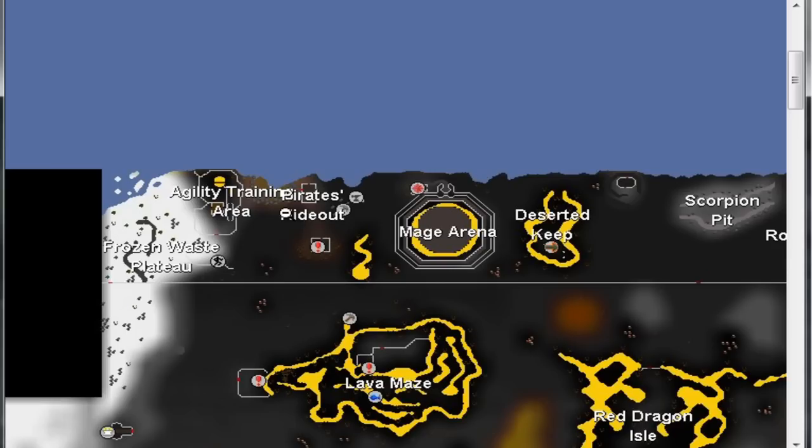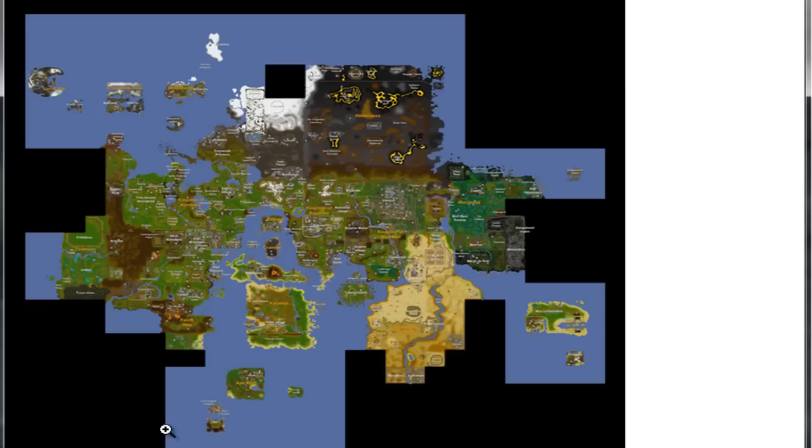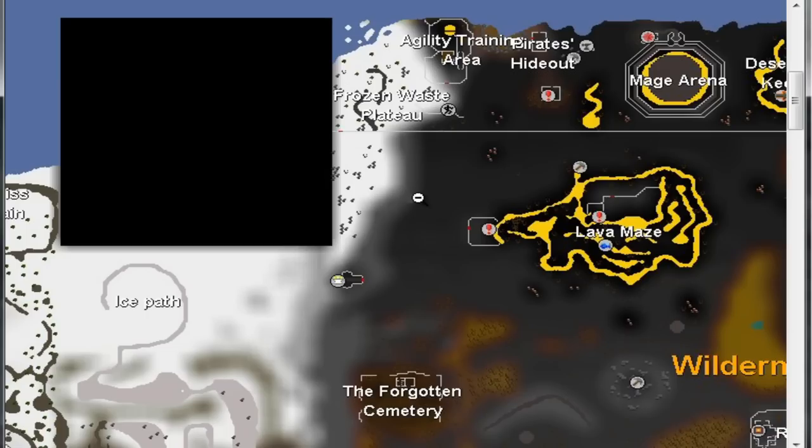Then he will mention something about a ghost in the chaos temple in level 31 wilderness. This temple is located just southwest of the level 44 teleportation obelisk and also southwest of the lava maze. Enter this chaos temple and there you will find the third ghost. Let him tell his story and you will receive the boots.